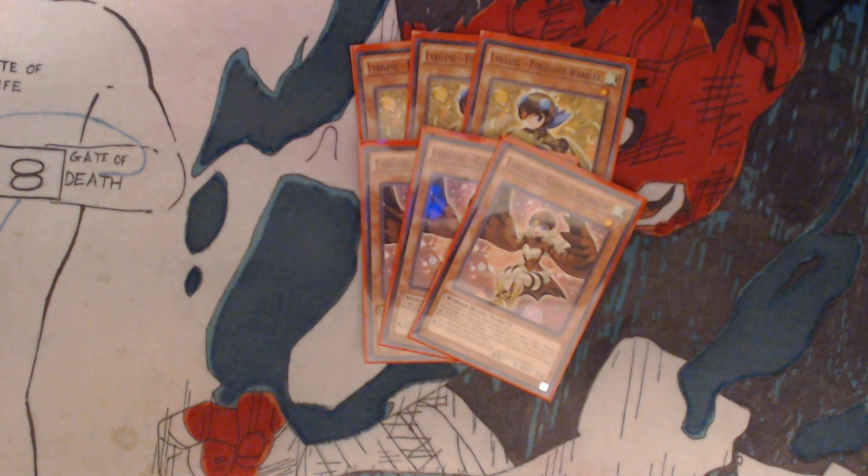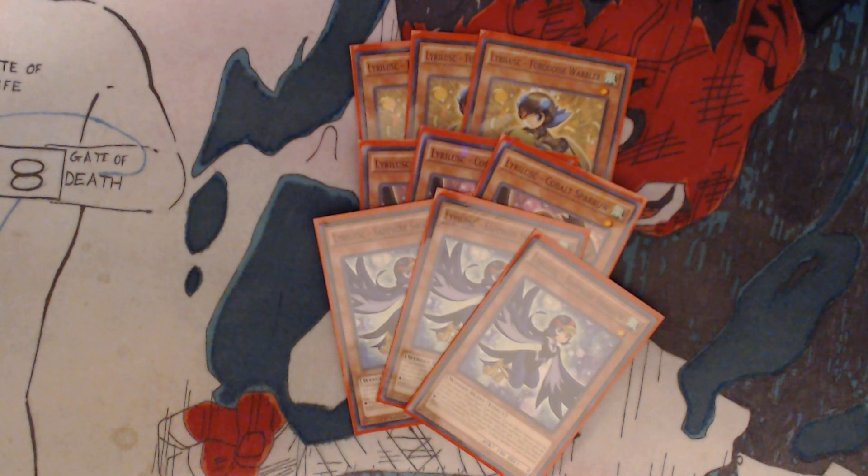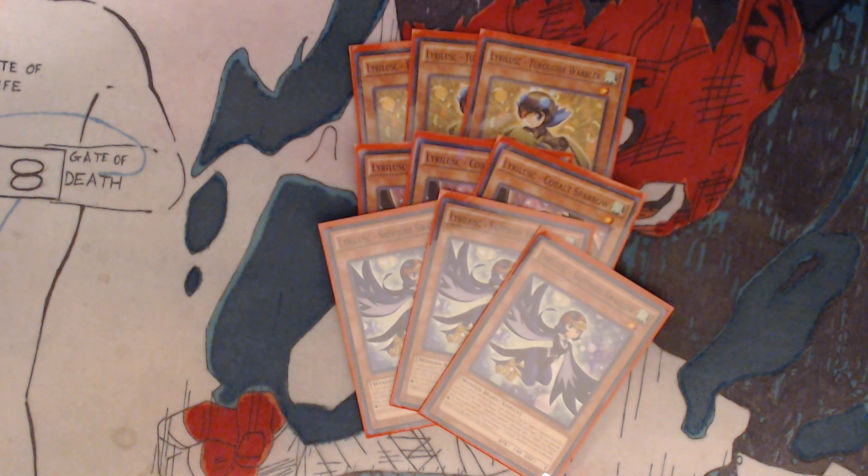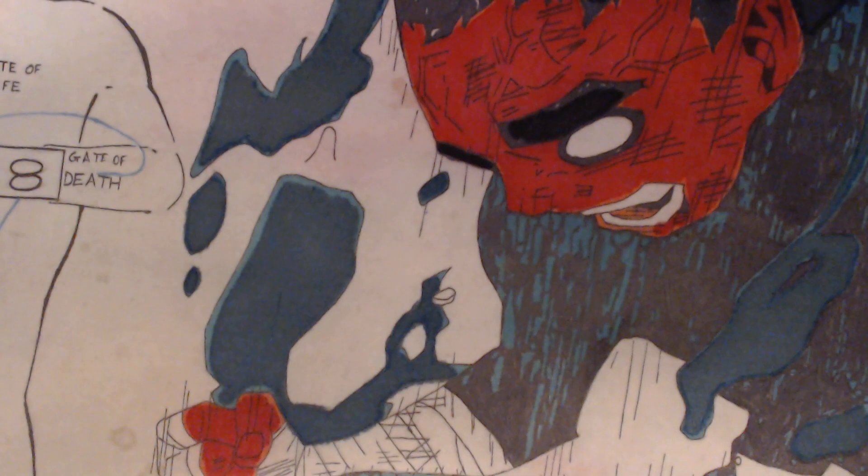So, generally when you search out, you're going to want to get the third card for the combo, which is Lirlusk Sapphire Swallow. If you control a Winged Beast type monster, you can special summon both this card and one level 1 Winged Beast type monster from your hand — it could be another copy of any of these. You can only use the effect of Lirlusk Sapphire Swallow once per turn. A Winged Beast type monster with this card as Xyz material gains this effect: if it is Xyz summoned, you can target one Lirlusk monster in your graveyard and attach it as an Xyz material. So if you have these two cards in your hand, you're able to get out at least a 3-material Xyz monster, and the more material your monster has, the better.